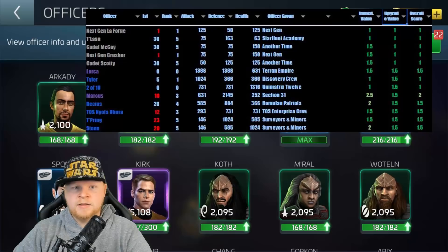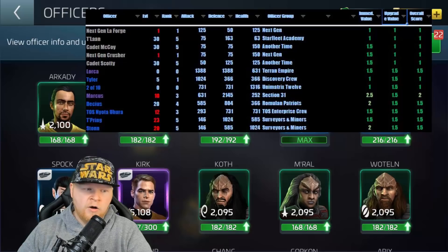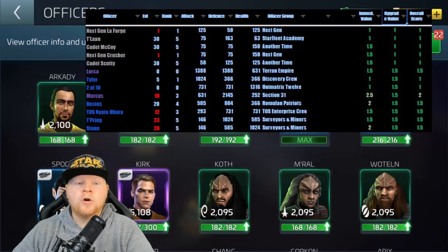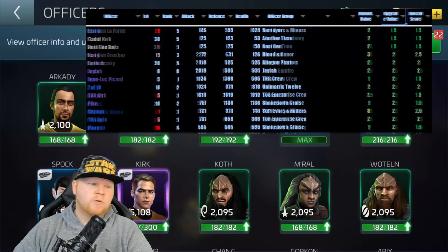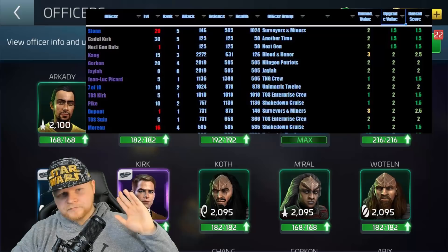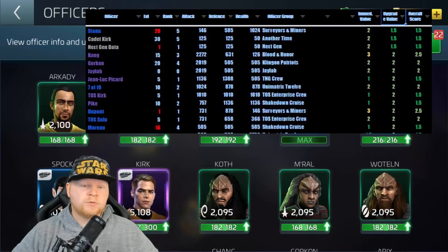Don't forget the miners actually have really good stat buffs. Stahn with 1,000 health, Tupring with 1,000 defense — those rares are some of the earliest officers you can get that can start maxing you out. The third page includes Stahn, Cadet Kirk, Next Gen Data, Kang, Gorkhon, Jaila, Jean-Luc Picard, 7 of 10, TOS Kirk, Pike, DuPont, Sulu, and Moreau. That list still needs updating because since the away missions we need to go back and look at what is worth putting more value in now. But if you're watching this video, I'm going to give you the full list of everybody that is worth maxing and point out the high-profile ones to really focus on.